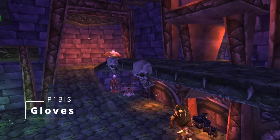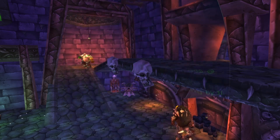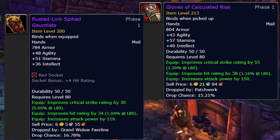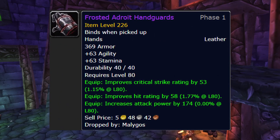Gloves are disappointing. Our tier gloves are not that good — you can skip them. The best option is unfortunately leather: Frosted Adroit Handguards from Malygos 25. They have no intellect, but the stats are really really good and nothing out there can beat them. Second place would be Gloves of Calculated Risk from Patchwerk 25, or Rusted Link Spiked Gauntlets from Faerlina 10 as third because of the hit. Frosted has so much hit that any other piece here will require you to move around a lot of hit from other gear or gems.